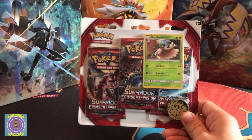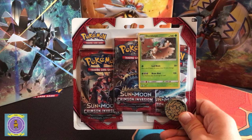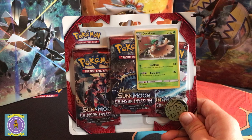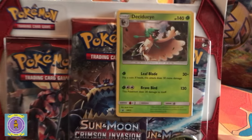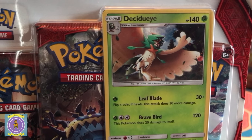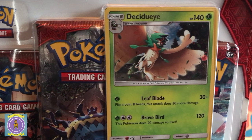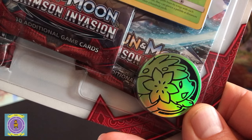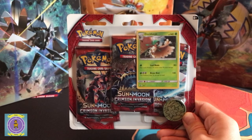On the trading card game, we have got one of the blister packs from the Sun and Moon Crimson Invasion set. This is the Dusknoir set - there we go, I got it out quite well. There she is, or he is, whichever way you want to say, stuck there in the promo pack. Sweet, so we'll get that out so you can have a look. This one does have a different coin with it today, and without further ado let's get it open and get these packs done.